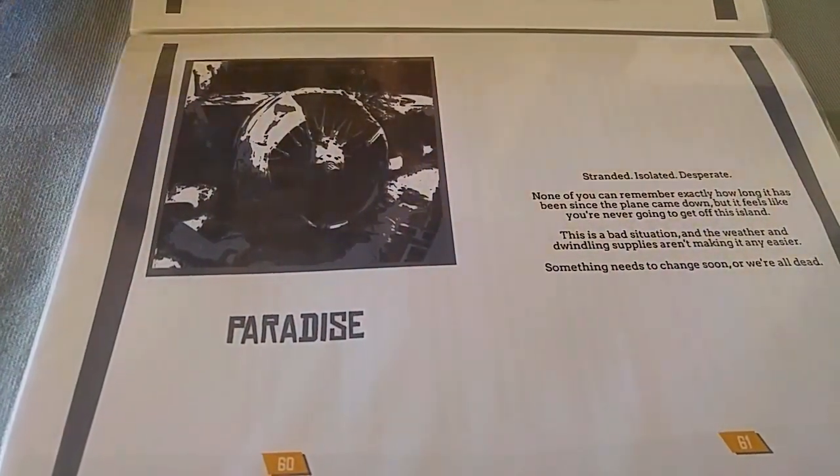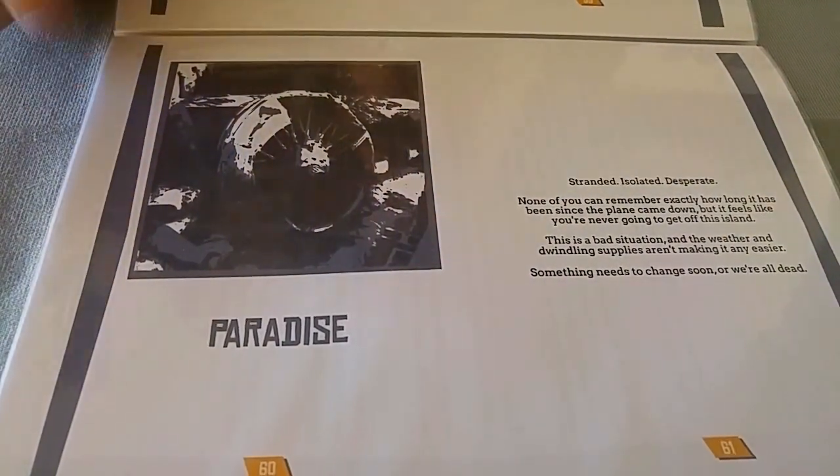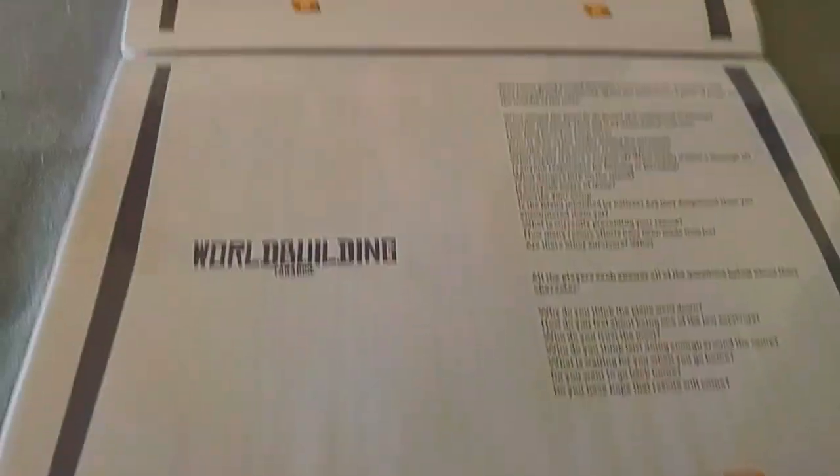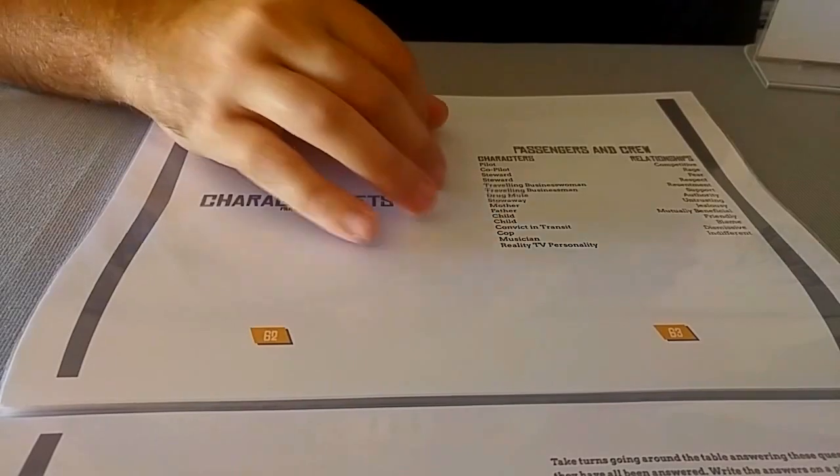The next module is Paradise. It's about a group of survivors who are plane-crashed on a desert island. They may be alone, they may not be — there's something strange happening on the island. Will they survive? Will they get off? There's one big character set where you choose a combination of passengers and crew: pilots, air stewards and stewardesses, traveling business people, drug mules, a stowaway, mother, father, child, convicts in transit with accompanying police officers, musicians, and reality TV personalities. So much of this module comes from the relationships between these varied characters and the different attributes they bring to survival and finding rescue.